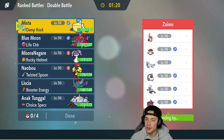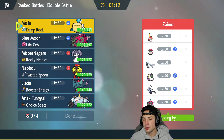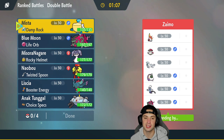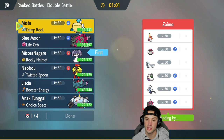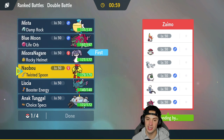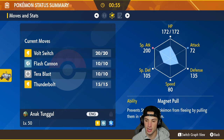First match is coming and we're going up against a pretty tough squad. Any team with Chien-Pao and Slither Wing is very strong — Slither Wing's got First Impression and with Chien-Pao you can really get after it. They also have Thundurus, Basculegion, Tornadus, and Amoonguss. I'm considering leading Indeedee to set Psychic Terrain and stop first turn priority moves like First Impression.